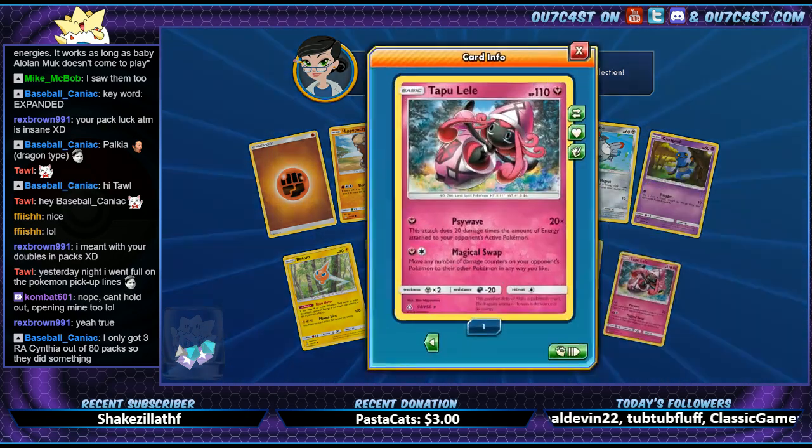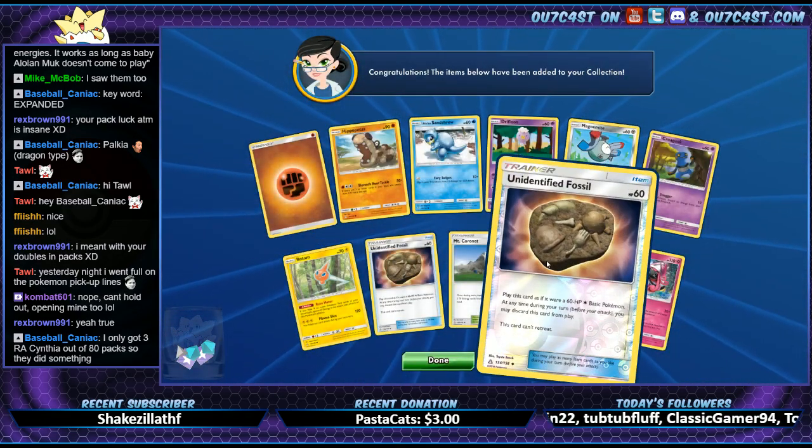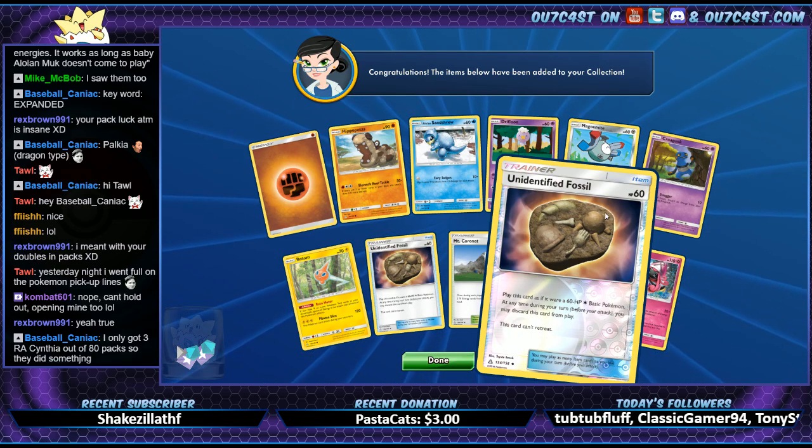Tapu Bulu — is that my first one? Oh, it is! Got Unidentified Fossil with HP 60.